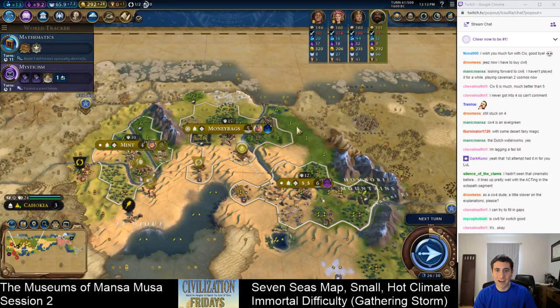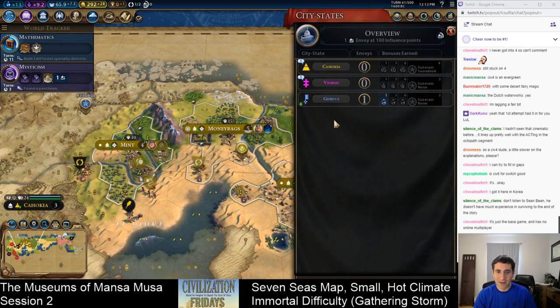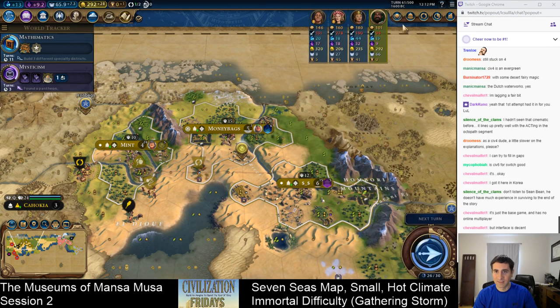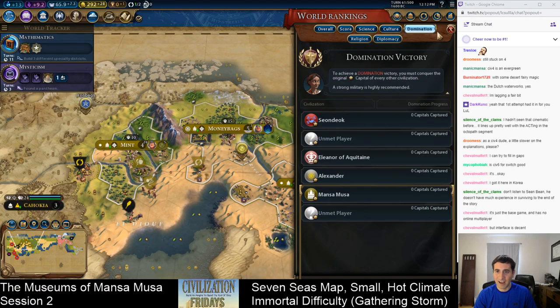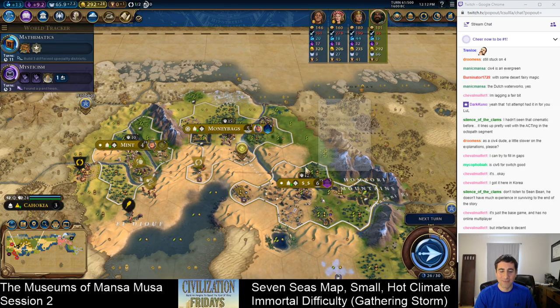I don't know why you would ever not want to use this, because the information is super useful. It shows the overall score, military strength, science per turn, culture per turn, overall gold, overall faith, and overall diplomatic favor. All this information you can pull from looking at the world rankings, but you kind of have to search around for it on different sub-menus. Having it displayed at the top of the screen is super useful. I would highly encourage anyone playing Gathering Storm to use this.